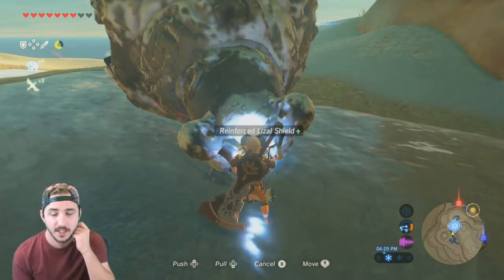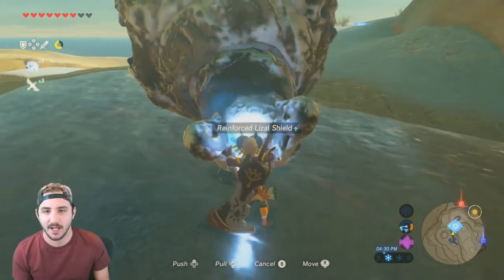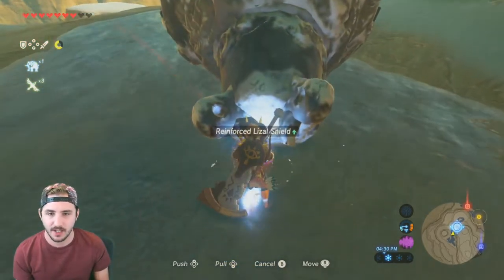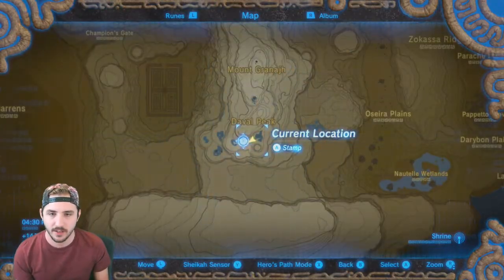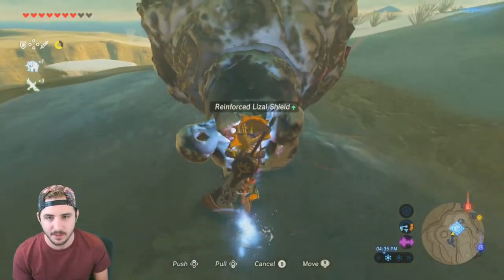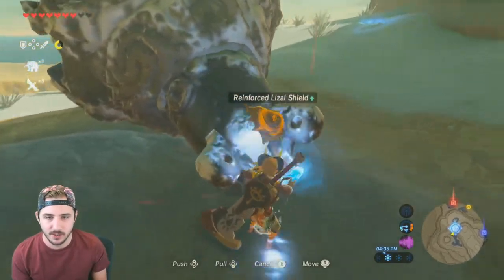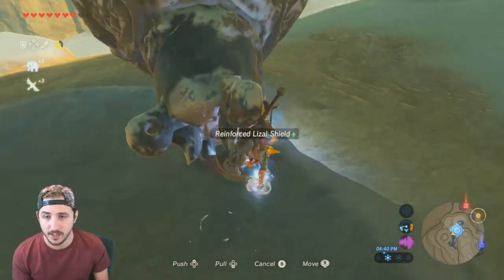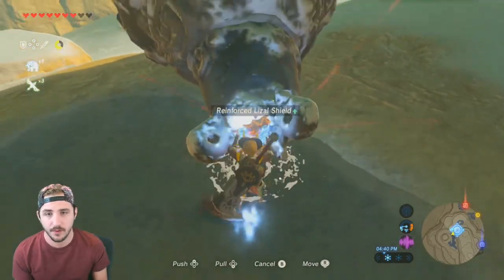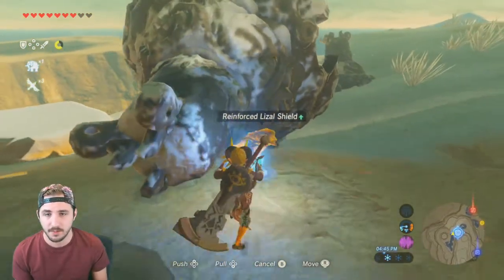Hey, how's it going guys? This is not an episode but it might be put in one. I'm doing the ancient parts glitch and as you can see I am way over here at Vah Naboris. I have my travel medallion over here — I flew over here right after the last episode. What you do is you take this ruined guardian that's in the water over here and flip it over. There are a couple of these in the world. When you flip them over they give you ancient parts — it's random, they have a little drop table like most things.